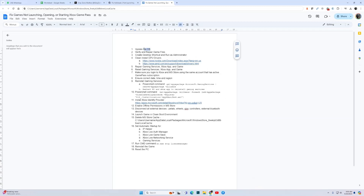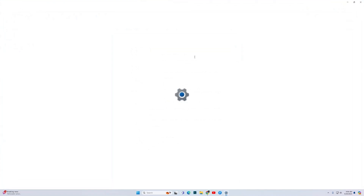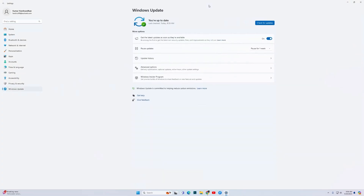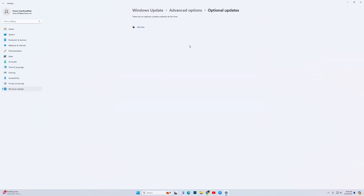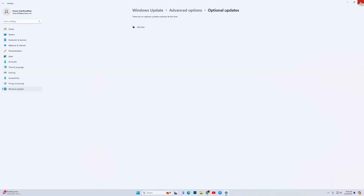The first fix is to update the OS. For this, press Windows key plus I to go into Settings, then go into Windows Update and click Check for Updates. If any updates show up, download and install them. Then go into Advanced Options and click to check for optional updates — install those as well and reboot the PC. Once rebooted, try to play your game and see if it works.